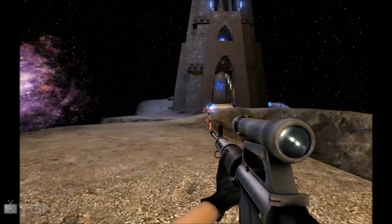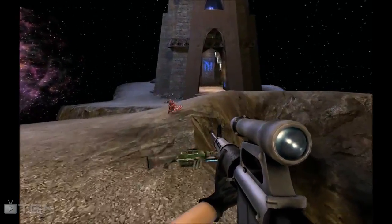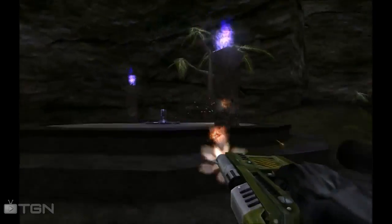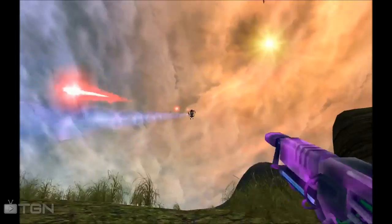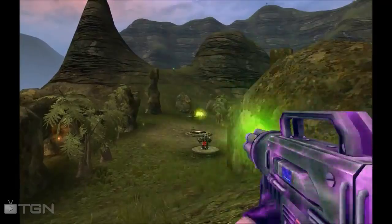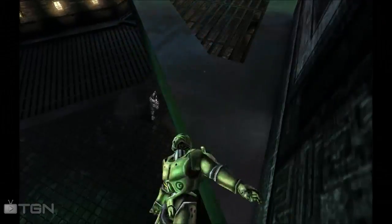Unreal Tournament 2341 aims to bring the classic UT99 weapons back into the fray, completely remastered with new high definition models, particle effects, and animations to bring those weapons beyond the Unreal Tournament 2004 standards. This mod has recently gone into beta 2 and with it comes a lot of additions.